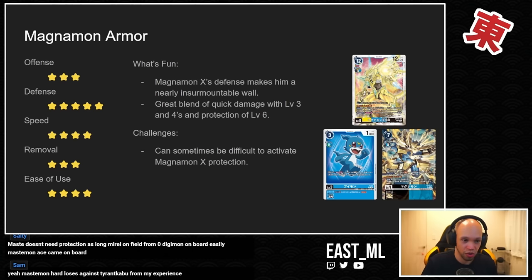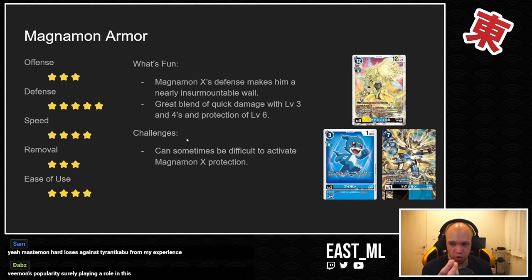Some decks run jamming Veemon so you have Magnamon X Antibody as the big mother and then little jamming Veemons on the sides doing chip damage to close the game faster. The defense from Armor Purge for level fours is really nice — one can pump itself up, one gives card draw, and one has disruption via DVG Ball off the Magnamon from the Terriermon or Double Typhoon starter deck. Some challenges: it can sometimes be difficult to activate Magnamon X Antibody's invincibility effect in opportune ways.